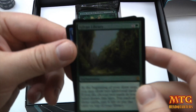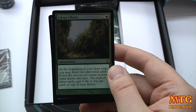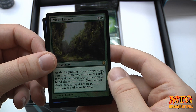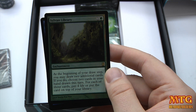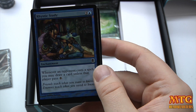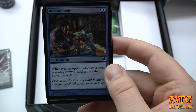Sylvan Library — at the beginning of your draw step you may draw two additional cards. If you do, choose two cards from your hand drawn this turn; for each of those cards pay 4 life or put them on top of your library. That's nice. Rhystic Study — 3-drop, not even a rare. Whenever an opponent casts a spell you may draw a card unless that player pays one.